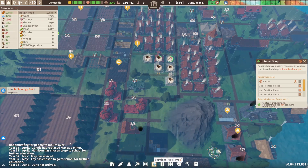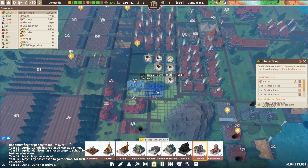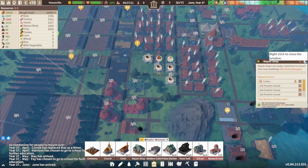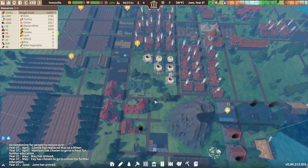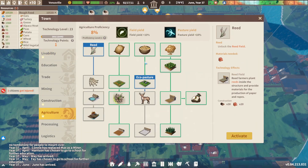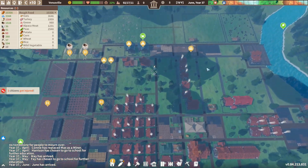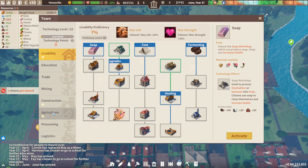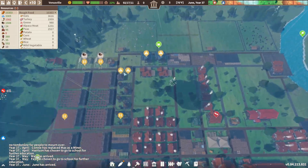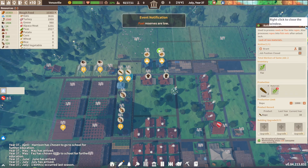We could also potentially put an extra school in there. What's our student situation? 17 out of 20. We'll consider doing that when we start to hit the maximum. And we do have that tech point we were looking for — the next one, two more to go. Actually, do we need cut stone for the crown? No, we don't — it's bricks. Great. So this is lack of flax — we have 200 rope though.